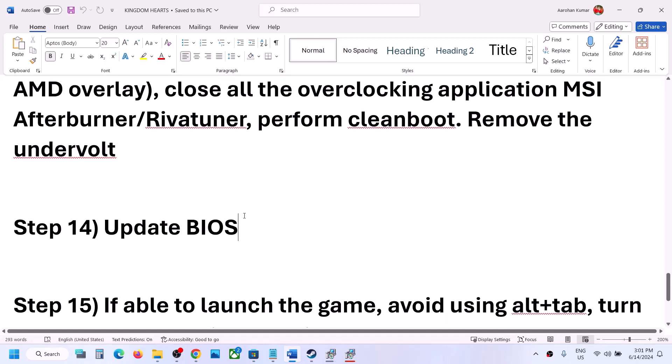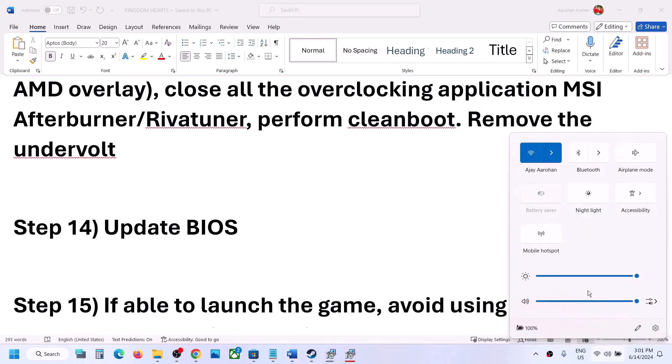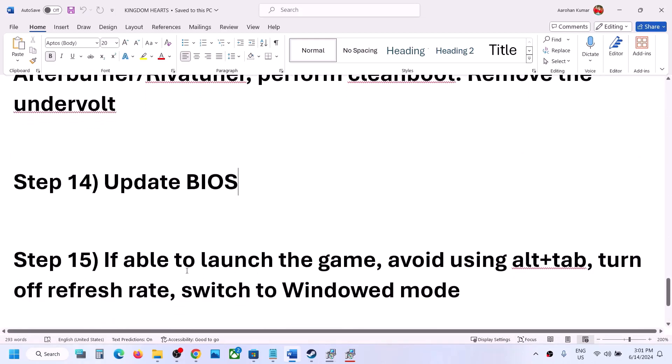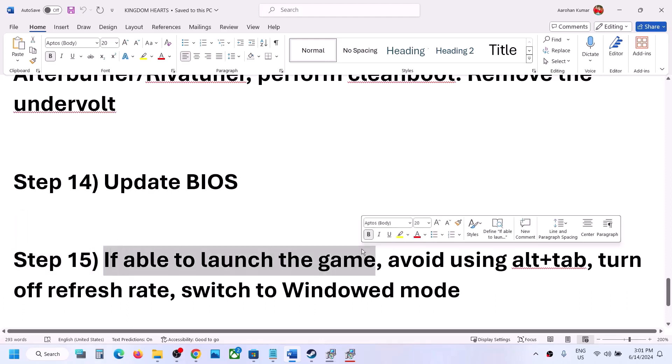The next step is to update the system BIOS. Go to your system manufacturer's website, select your model number, and find the latest BIOS update available. For laptops, make sure the battery is above 10% and the AC adapter is connected during the update. Do not unplug the power cable while the BIOS is updating. After the BIOS update, log in and launch the game.